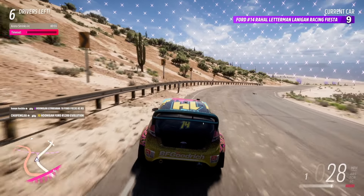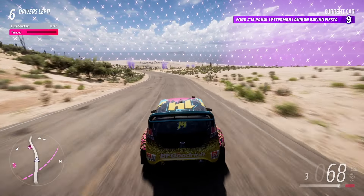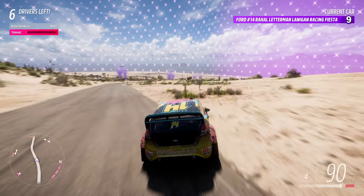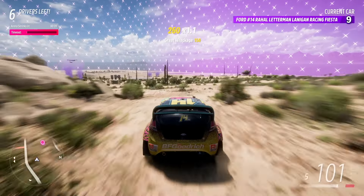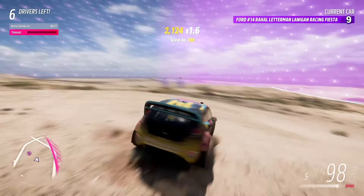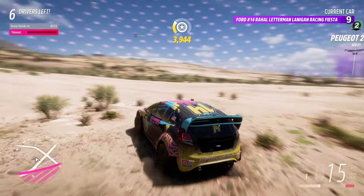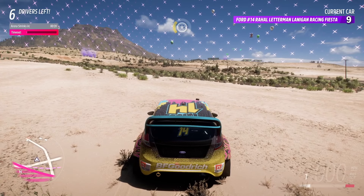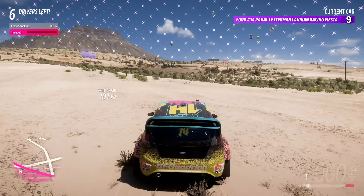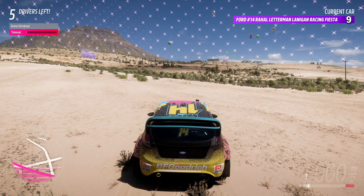I saw that car on the minimap just complete a head to head — they went up the hill. I thought they might respond closer to the road right here, but they wound up up that hill. That one dot that just disappeared was the car that lost. These two cars wound up in a head to head, so I'm just going to go hang out over here and wait for the arena to start shrinking and get into position for the final showdown. Arena shrinking.